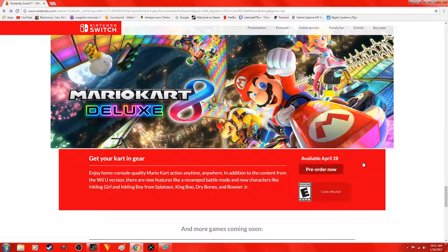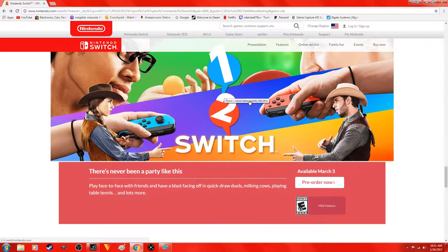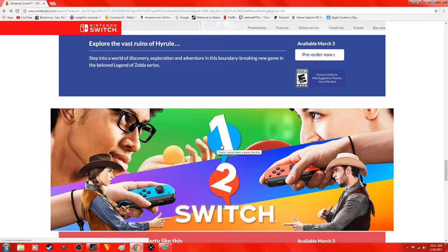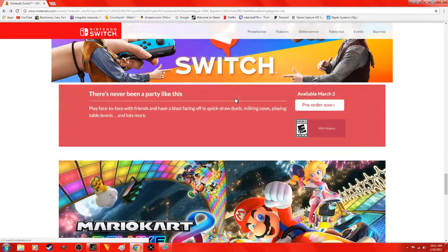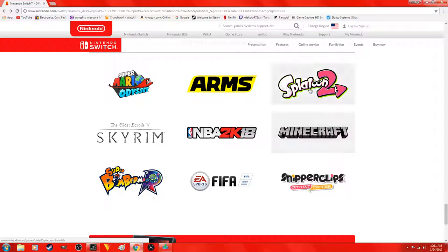The games that come out in March — this one comes out April 28th unfortunately, because I really want it. Mario Kart 8 Deluxe, 1-2-Switch — I probably won't get that but maybe. I'm definitely getting Breath of the Wild. There's also Minecraft, Splatoon 2, Super Mario, and Skyrim — those are the only ones I know so far.